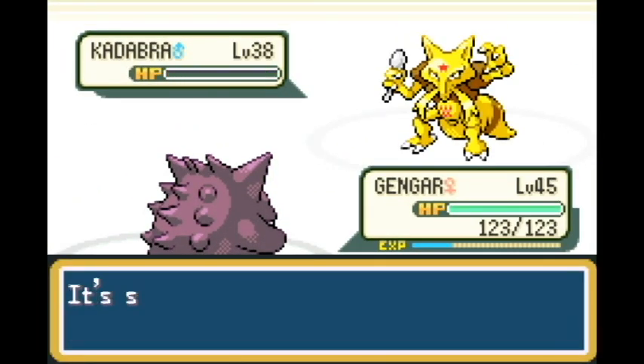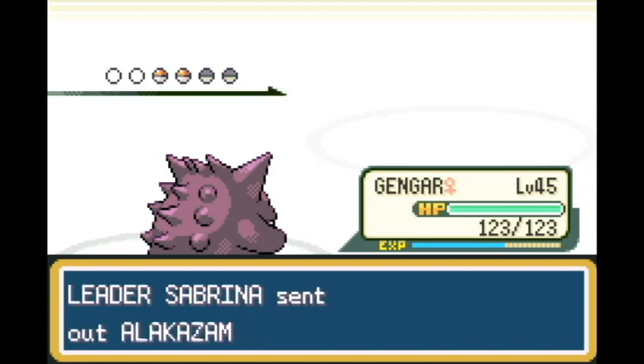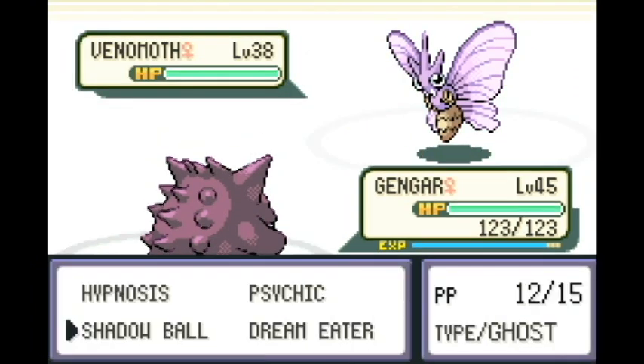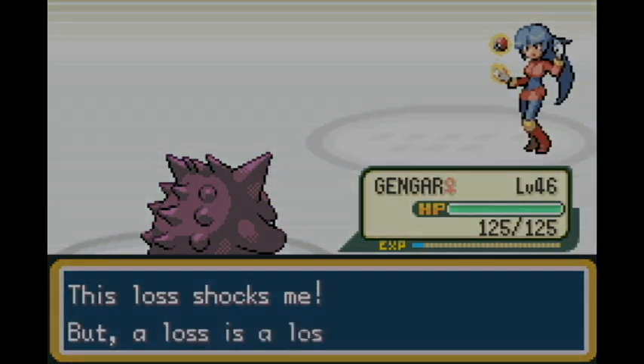We go up against Sabrina, and we have a good chance because Ghost moves are super effective. As long as we attack first, we're not going to be hit. This is one of the very few times I've actually been able to go up against Sabrina before the last gym, so I feel good - we're cruising, at level 46.